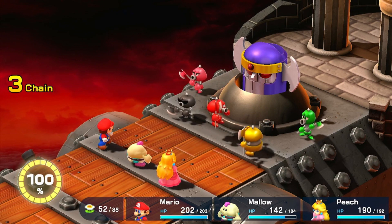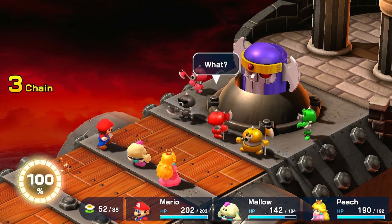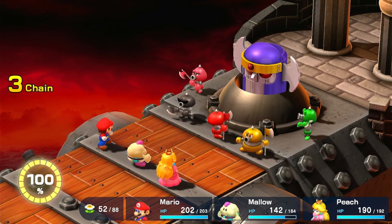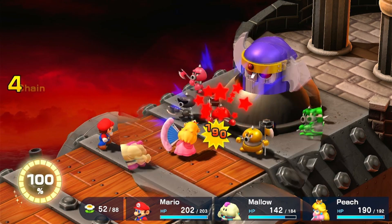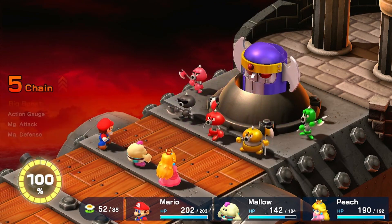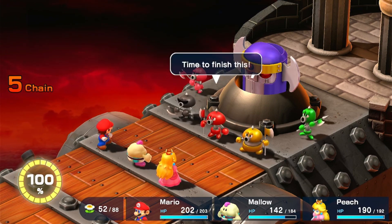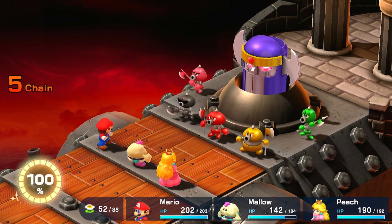I'm hungry — chew on your tongue. Dude, I've got a headache. You're totally out of shape. All right, let's have Axem Red — he's the leader. I think we've got this in the bag. Now I'm angry — time to finish this. Formation! Apparently they have a formation move — here we go.